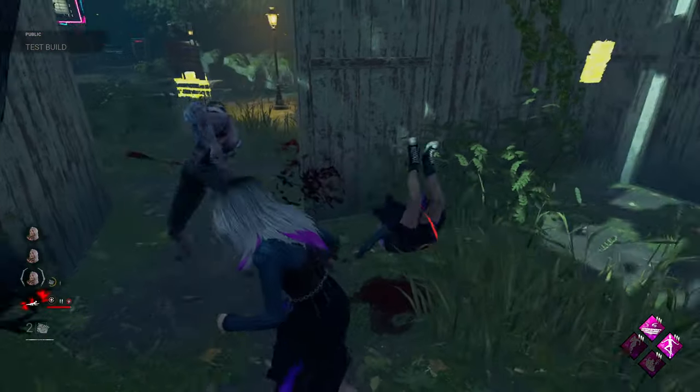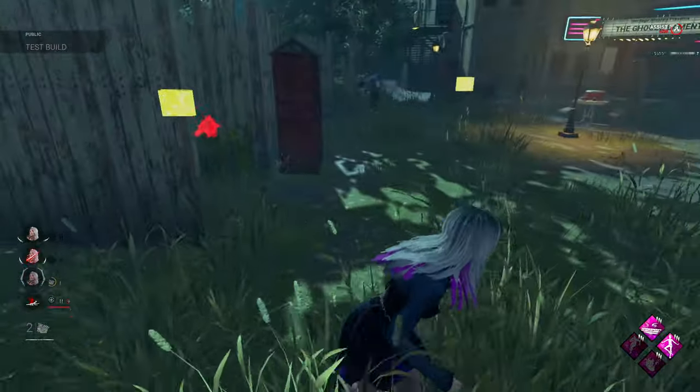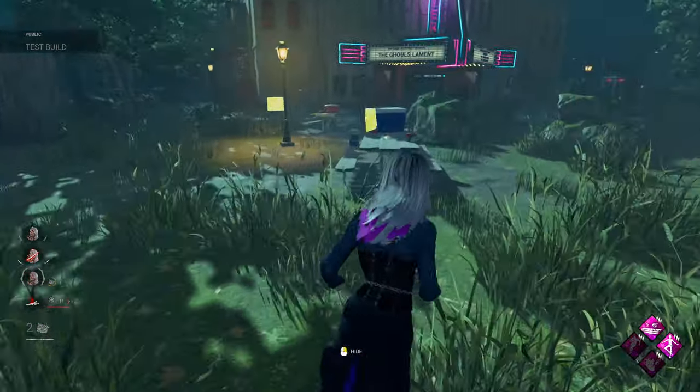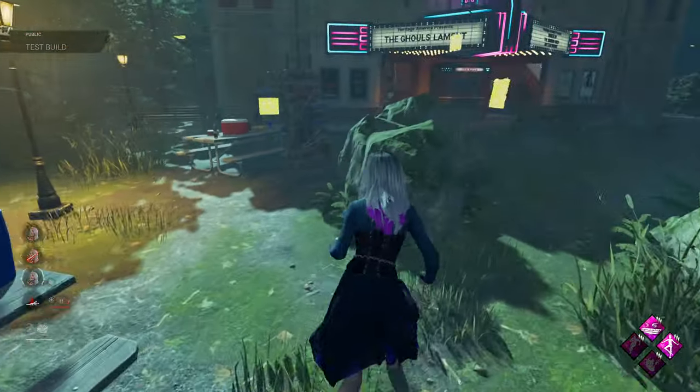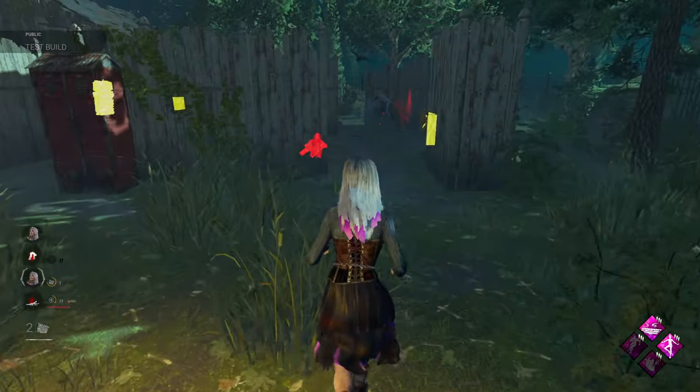I can't heal you - I actually can't heal you. I think she's realized. Oh well, wrong place at the wrong time for you. Ran straight into him there, couldn't take the hit for it unfortunately. I'm not sure if that perk's too great, the one that leaves you broken. I think maybe if you're going to use it, use it when you're on death hook.